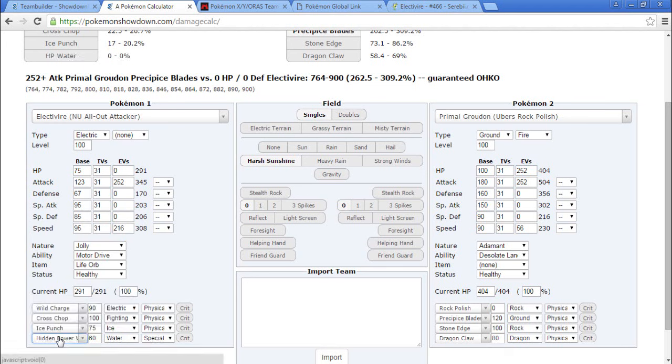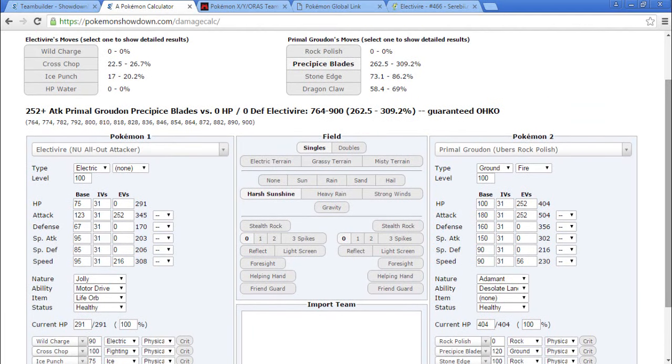Shoutout to Professor Willow for this one — Hidden Power Water. Now, Hidden Power Water does not work when harsh sunlight is out because it's considered a Water type move and it evaporates. I've tested it — it does not work. So what if we paired Electivire with Rayquaza or Mega Rayquaza to Airlock in Hidden Power Water? It doesn't do anything — even going Naive it still doesn't. Okay, I don't think it's worth it.